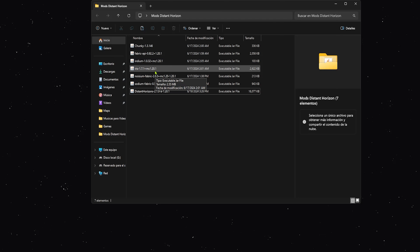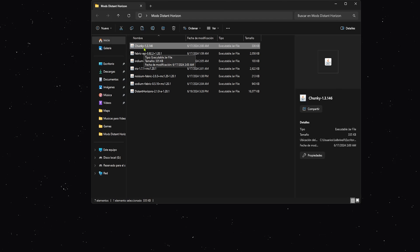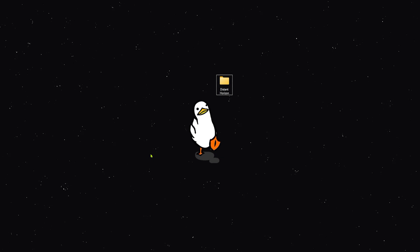Si no quieren utilizar Shaders, simplemente pueden eliminar el mod Iris. Tenemos el mod Indium, que funciona en conjunto con Distant Horizon, así que es necesario que esté aquí. De igual forma el Fabric API. Y por último, pero uno de los más importantes, sería Chunky. Este mod nos va a permitir generar todos los chunks alrededor con unos comandos, para que cuando estemos jugando no tengamos problemas de bajo rendimiento o chunks corruptos. Más adelante les explicaré cómo funciona.